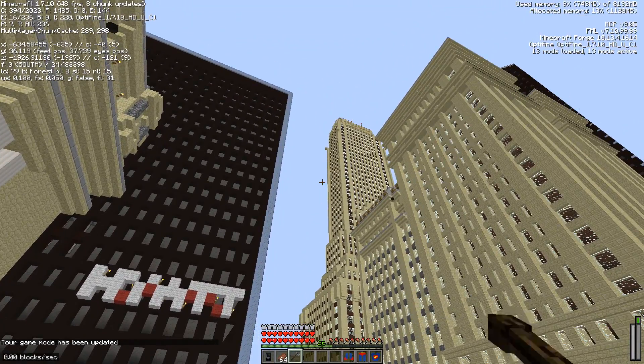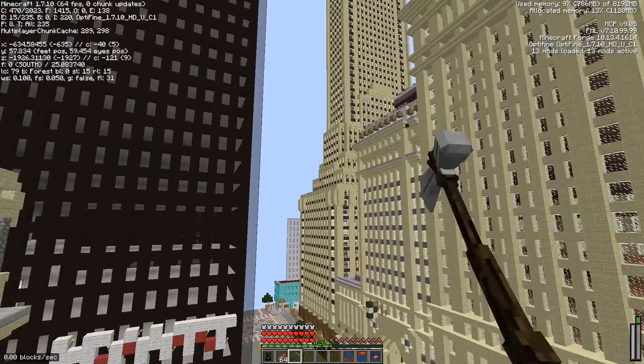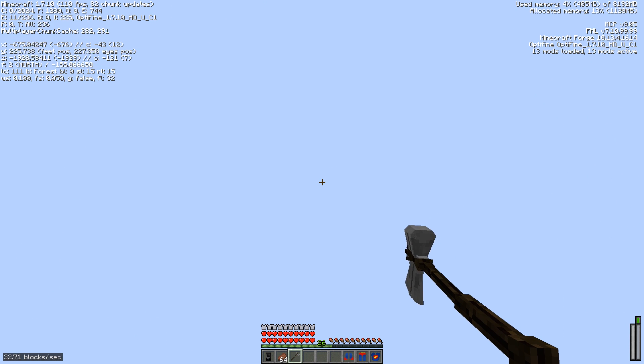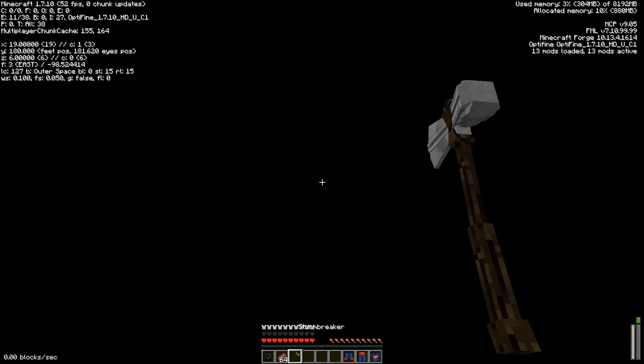That's right folks, once you reach an altitude of 1000 you can actually go to space. As you can see we are at a Y of 57, so we have to go all the way to 1000. We're at 300, 400, 500, 600, 700, 800, 900, 1000 — let's go!